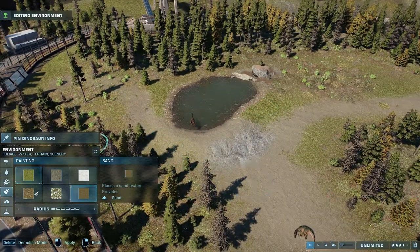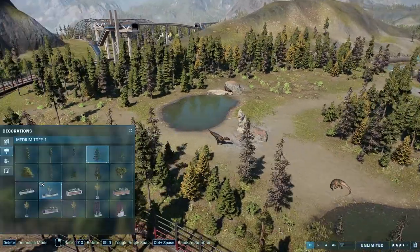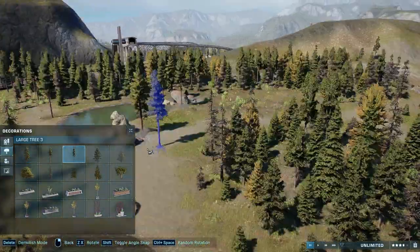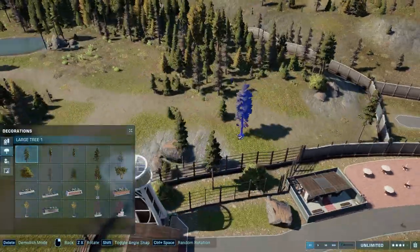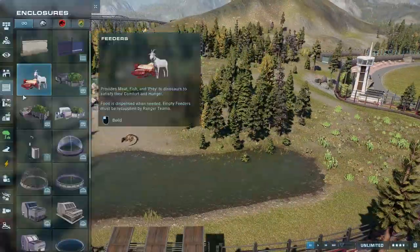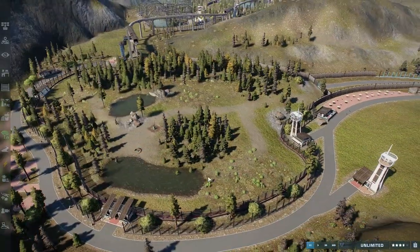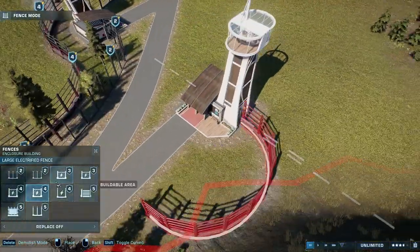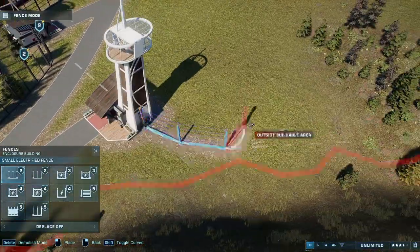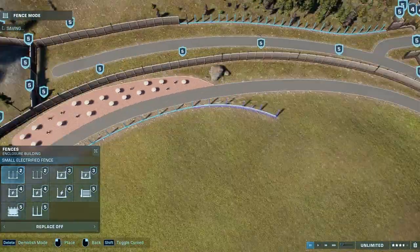Moving on to the inside of the Allosaurus habitat — placing lots of rocks and doing some terrain paint. I wasn't really imagining these would be pace tracks for the Allosauruses, but more so just where the vehicles would drive to check on them — basically some well-worn paths in there. We're going to do the same thing for the Carnotauruses as well once we get there, but first we've got to outline their habitat.